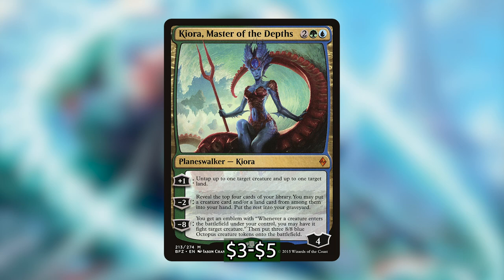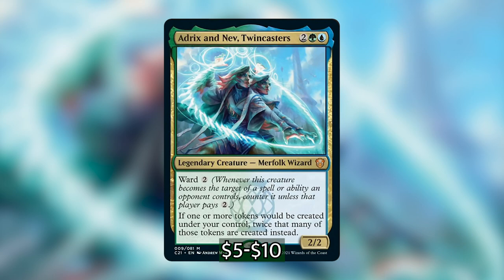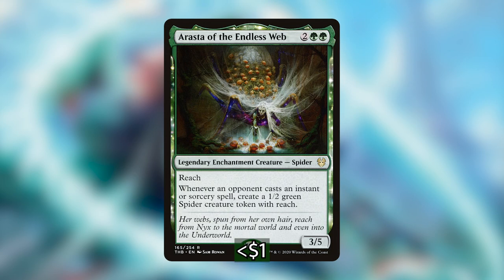Let's move into the meat of the deck with our token makers. We're specifically looking for things that won't just make one token at the upkeep, which is potentially the worst way to utilize Esix because it takes away our opportunity for explosive turns — Esix only triggers once per turn. Because of that you won't see any Awakening Zone or Thopter Spy Network here. Let's start with our planeswalkers, which include Garruk, Primal Hunter. Garruk can make a creature token every turn, and if we get to that ultimate we can make a 6/6 green worm creature token for every land that we control.